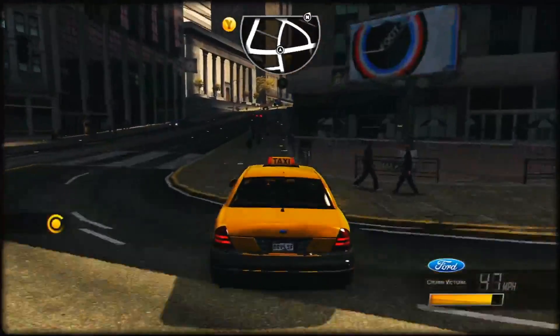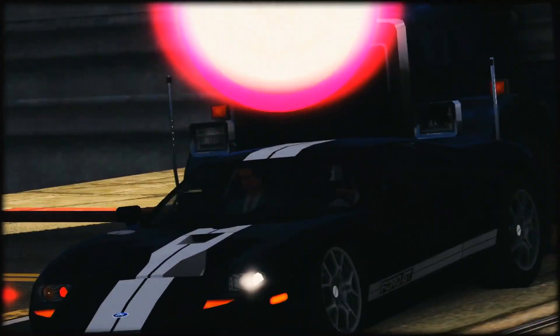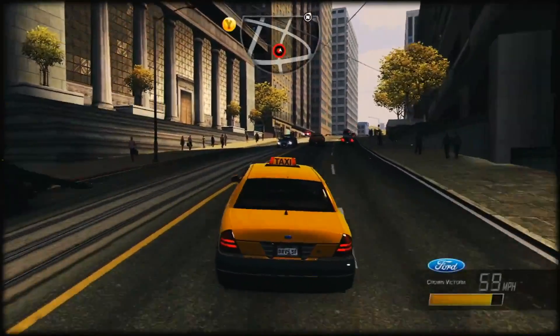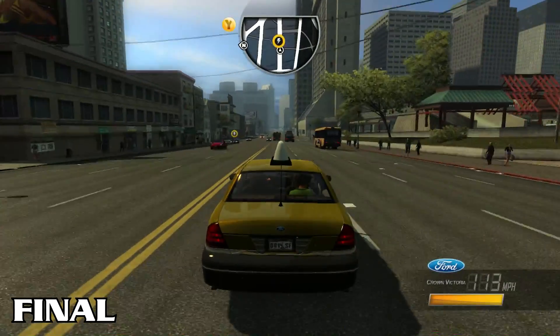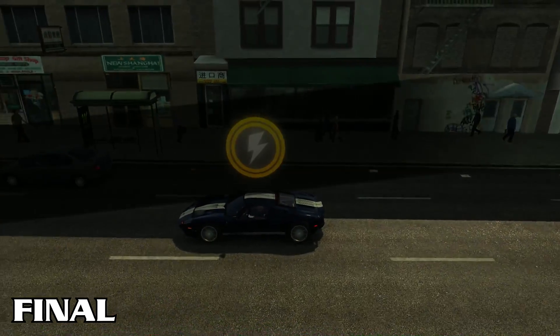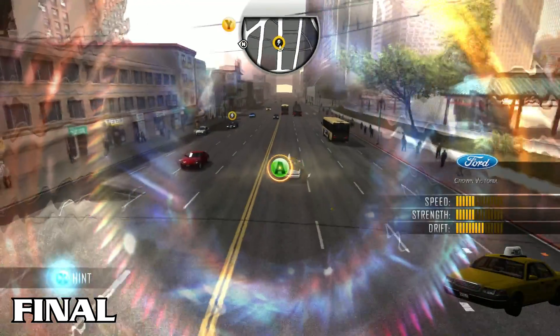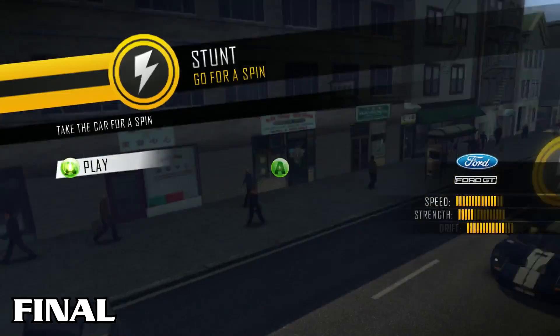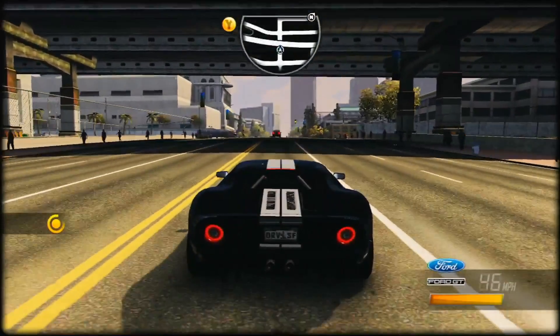Let's end this video with the introduction of the mission city, which was clearly not finished design-wise in the alpha version. Again, we can see a different icon and color for it, while it's more unified in the final game with the mission icons all being yellow. You can see this mission was reusing a willpower icon that had a different yellow icon, which was changed in the final to a blue one.